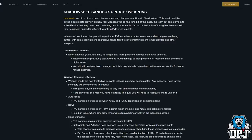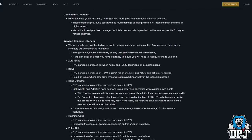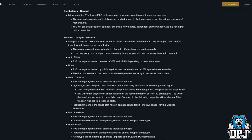In PvP, a few weapons and archetypes are being buffed, with some seeing more aggressive range falloff to give breathing room to scout rifles and other weapons. Combatants change: minor enemies — rank and file — no longer take more precision damage than other enemies. They previously took twice as much damage to their precision hit locations than higher-ranked enemies. Weapon mods are now treated as reusable unlocks instead of consumables, and any mods you have in your inventory will be converted to unlocks. If the only copy of a mod you have is already on a gun, you will need to reacquire one to unlock it.